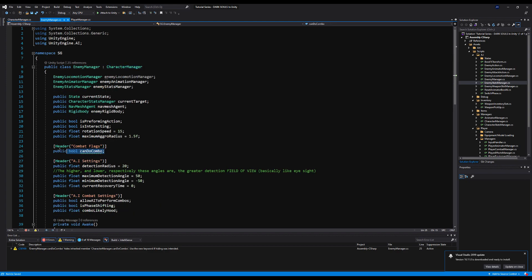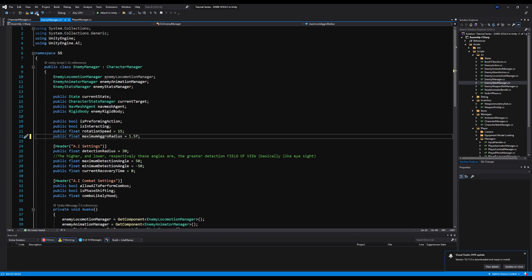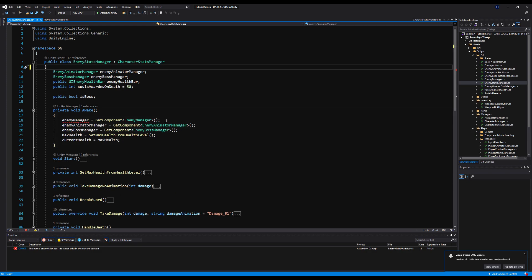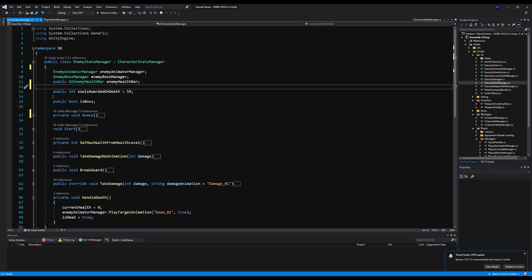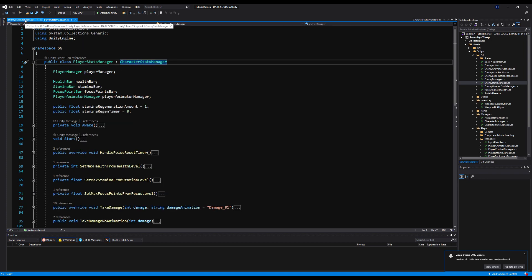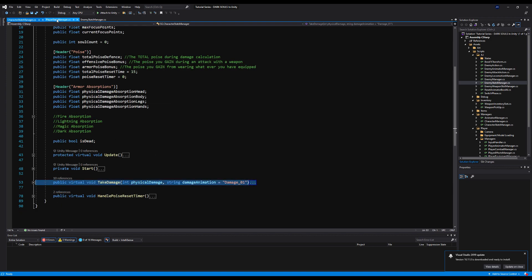We're going to go over to the CharacterManager and paste them in under the proper header. Because if we didn't have a base class to derive from, we would basically have to write all this code twice. We're going to share the variables we need, and when they need to be changed, we will make variations for them in their classes. The EnemyManager and the PlayerManager may be slightly different, but they share a lot of the same data — so instead of writing it twice and having to change things in two locations every time, now we just change it in one.